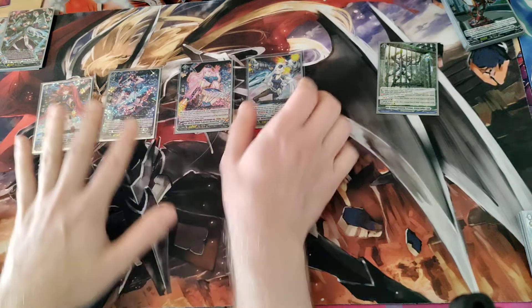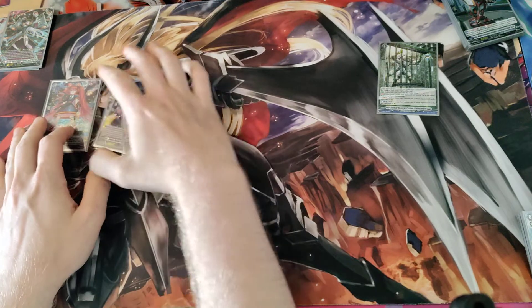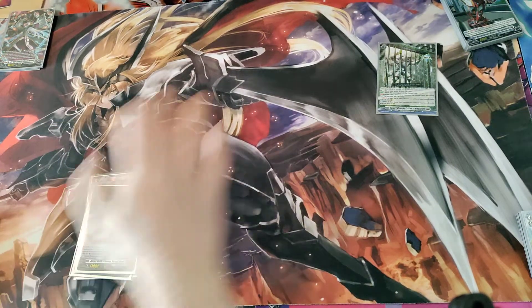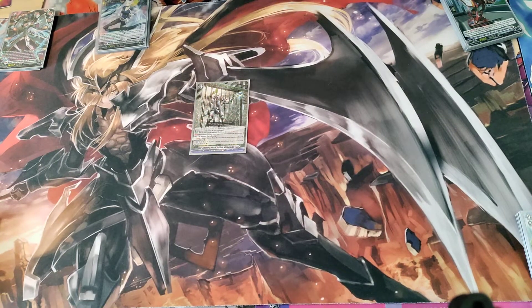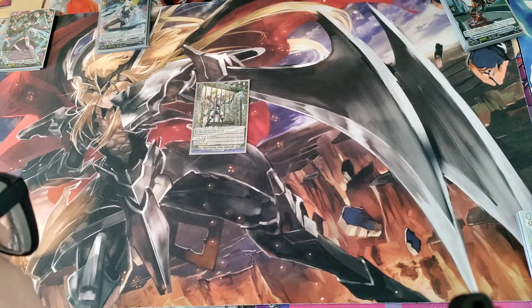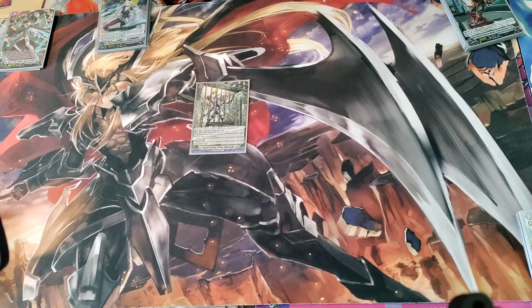You can counterblast one to put two of your opponent's rear guards into the prison. Now for the prison itself — Galaxy Central Prison Galactalus. You rest one of your units to play the card. When it's put into the order zone, you soul charge three. While in the order zone, when your opponent normal calls a rear guard, they can soul blast one to call one of their imprisoned cards, or counterblast one to call two of their imprisoned cards.